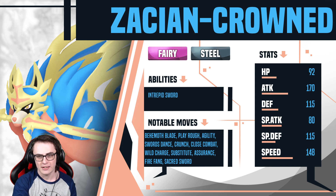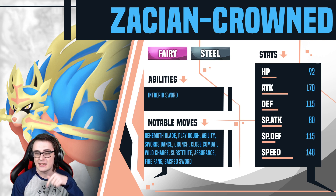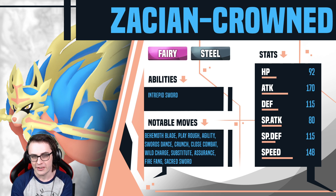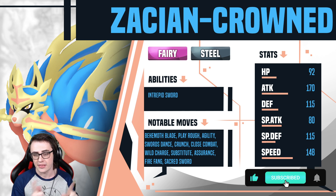I did a bit of digging. Before I get into what makes Zacian-Crowned broken, I want to address the reasons why they're testing it first. They actually have a whole paragraph on the suspect test page explaining why they chose to do Zacian-Crowned before Shadow Calyrex. Honestly, until I read that I was very confused as to why the council picked Zacian-Crowned first — not to say it isn't broken, but I did think it was dumb that this went first rather than second. But this changed my stance.